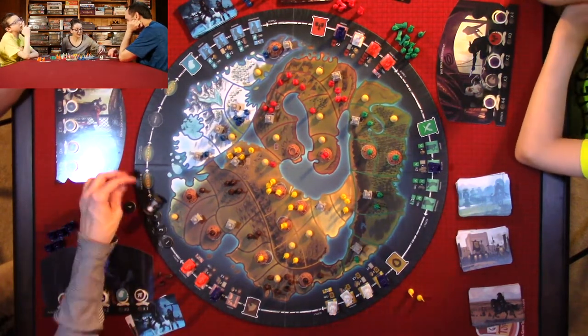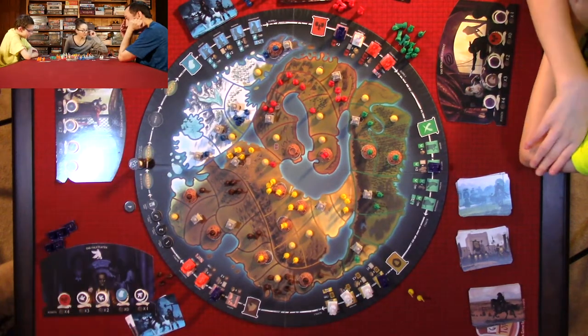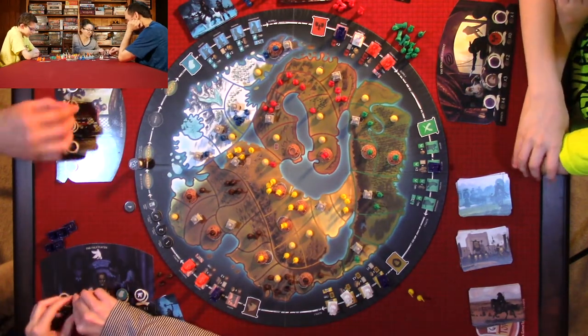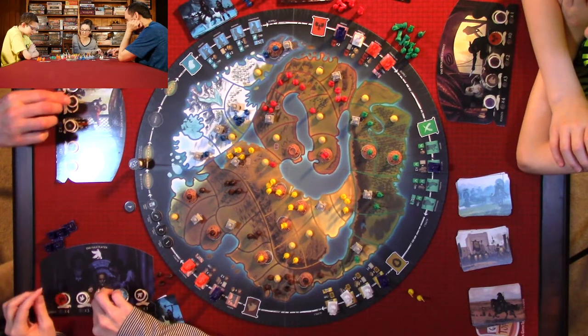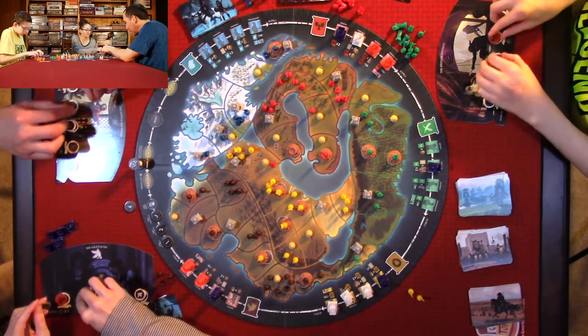So that's the end of round three. Discard down to five. We can swap loyalties. I'm going to swap and Quentin's going to swap too.